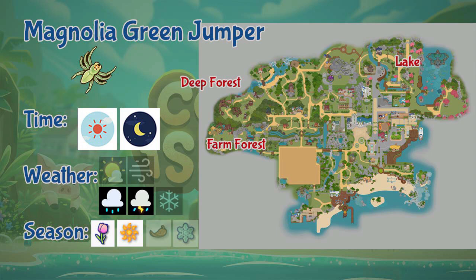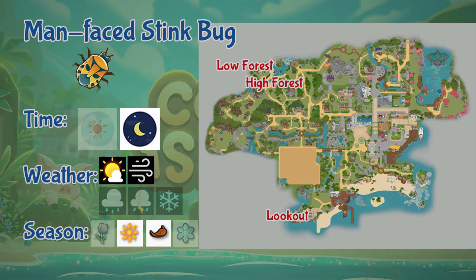Next we have the Man Face Stink Bug. This bug can be found in the lookout and also the lower and higher sections of the forest. It is a nighttime-only bug during sunny and windy days, and only during summer and fall seasons.